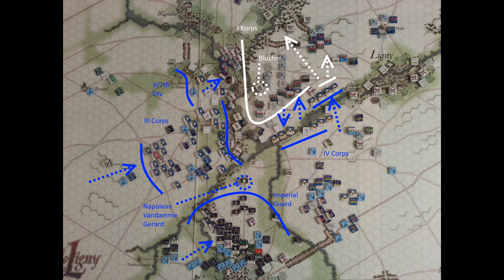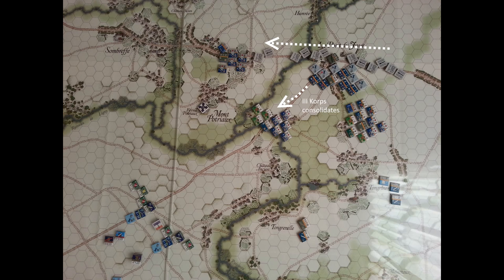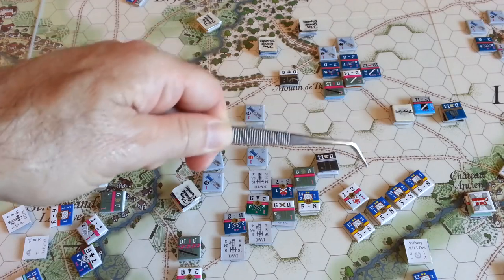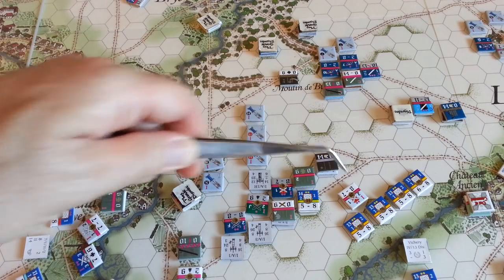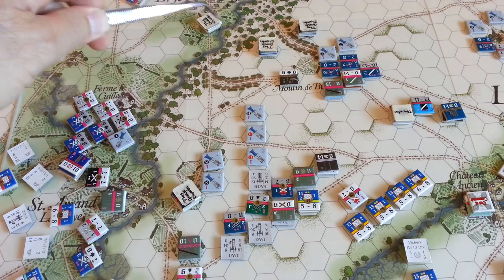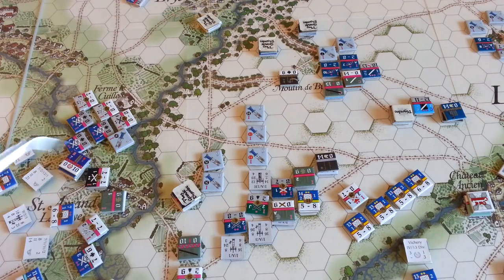At Ligny, the 4th Corps stormed across the brook with varying degrees of success. The 3rd Corps remained largely stymied. The 7th Division was able to assault and remove an artillery battery opposing it. Interestingly, the Landwehr turned — retreating due to cascading morale failures. Fire combat caused some casualties and morale checks, one failed and then the others failed, ending up in plus-grand disorder. The Landwehr is definitely proving more brittle than expected.